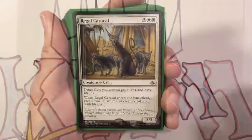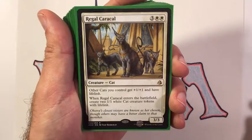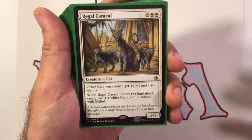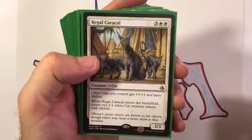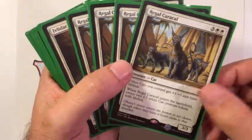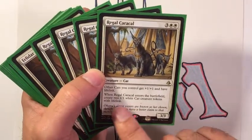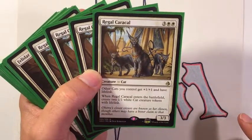Obviously the first thing you need when going tribal with any kind of tribal lord is four copies of the lord, so we have four copies of Regal Caracal. Not only does this beef all of our cats up, it also lets us go wide because it creates tokens when it comes into play.